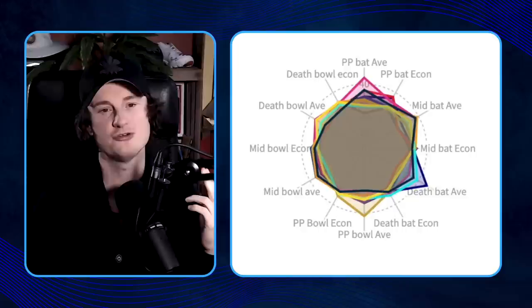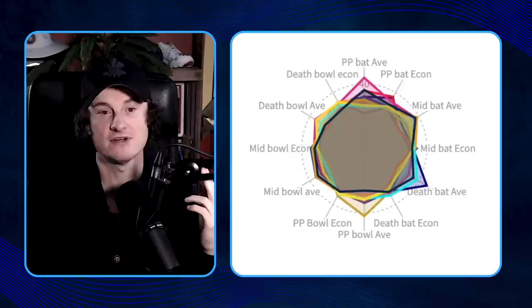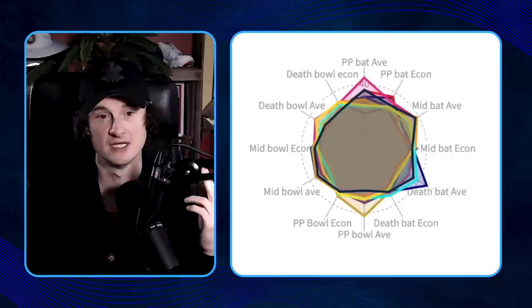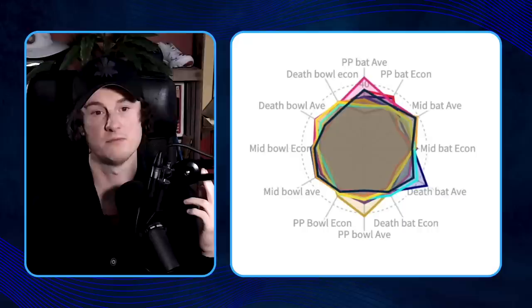There's RCB in the power play bowling — not so good — and up here we have the Royals' batting average in the power play, thank you Joss Butler. All these different marks are more like a rating system rather than pure averages or strike rates. I had to play around with things a little bit, but essentially what you're trying to do with this kind of map is say whether a team is better or worse than average in this section of the game.